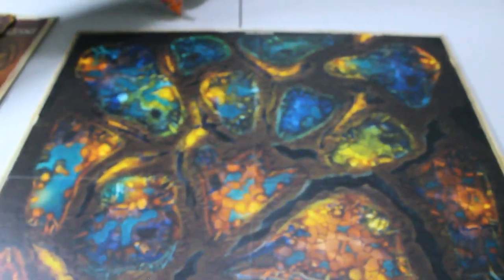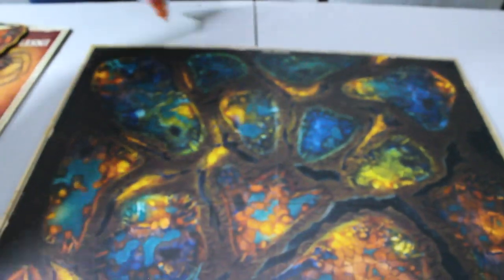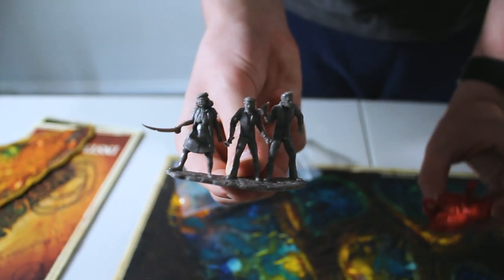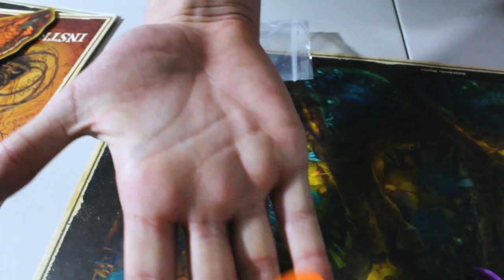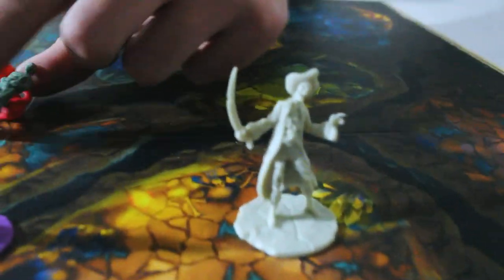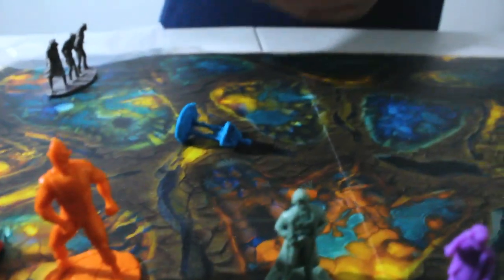Next we're going to go on to the miniatures. You can paint these if you want to, but they don't really need to be painted. You've got the Fratellis, the giant octopus, Sloth, Mouth, One-Eyed Willy, Data, Chunk — all of them. Those are your minis.